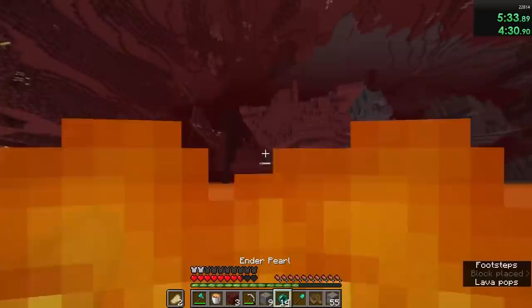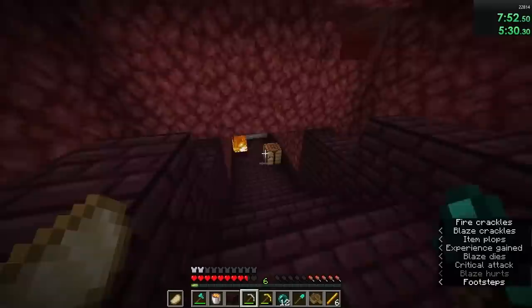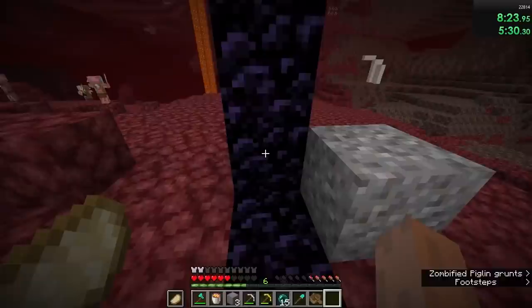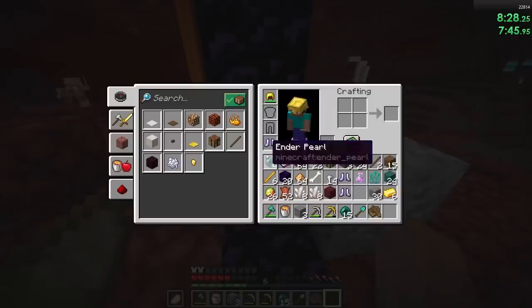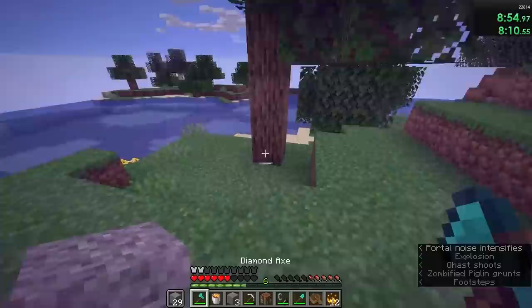He located the fortress a short time later, but unfortunately the blaze spawner was pretty hard to find. Not to worry though, because his blaze rod drop rates were 100%. It was looking like he was going to be leaving the nether in under 8 minutes, but FV had made a serious mistake — he had no way of lighting the portal, because he accidentally threw out his fire charges from the bastion. Fortunately, he did have some gravel, so after getting a piece of flint, he crafted flint and steel and left the nether at 8 minutes and 10 seconds.